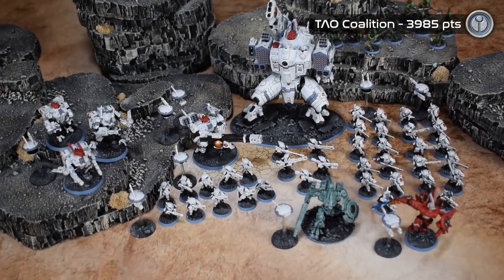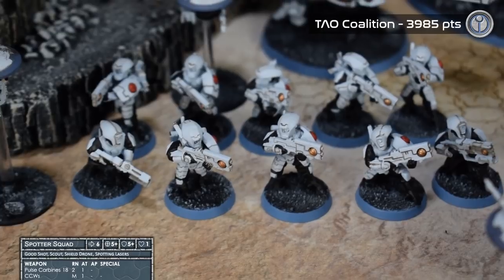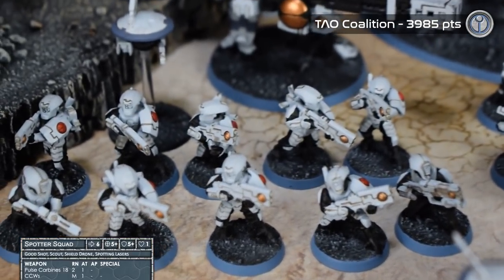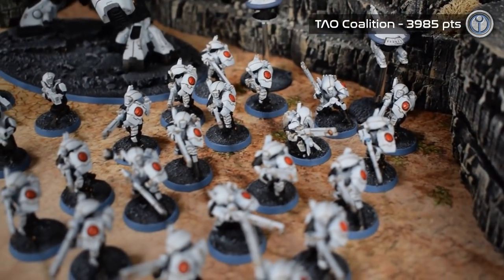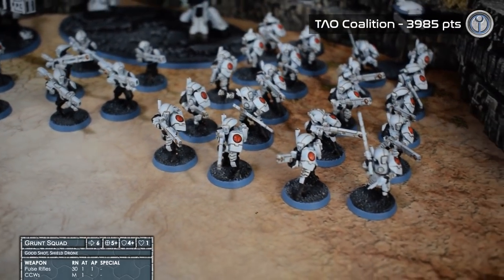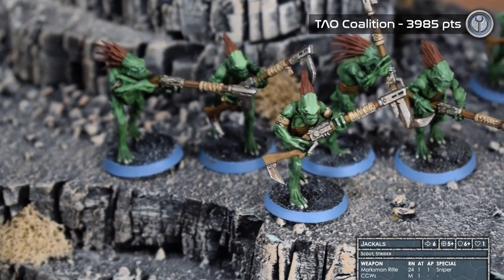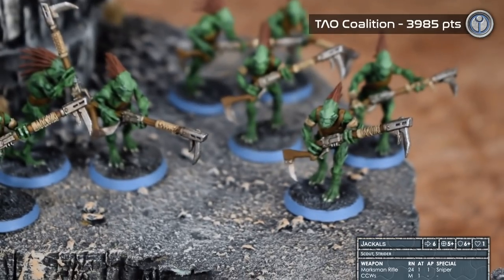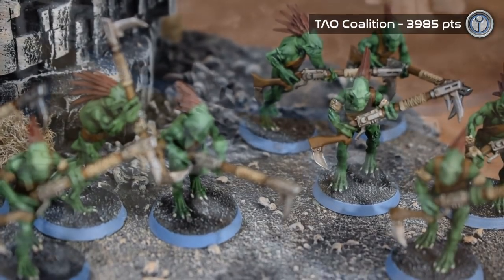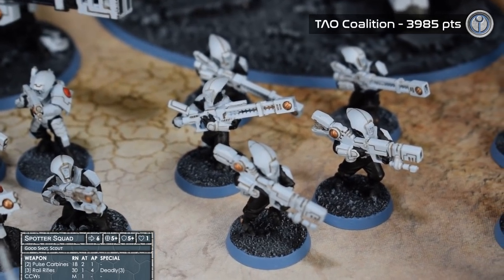On one side is 4,000 points of Tau Coalition. First up, I've got two spotter squads, five models each, equipped with spotting lasers — and I'm sure that's all they're going to be using. These are the only models in my army that have spotting lasers. Two grunt squads, doubled up to 10 models each, given pulse rifles. Jackals — two squads of five each, not combined into one large squad. That's to give me options, and their objective is to take out the Technomancers. Another spotter squad without lasers but given some better weapons — literally just to fill out points.